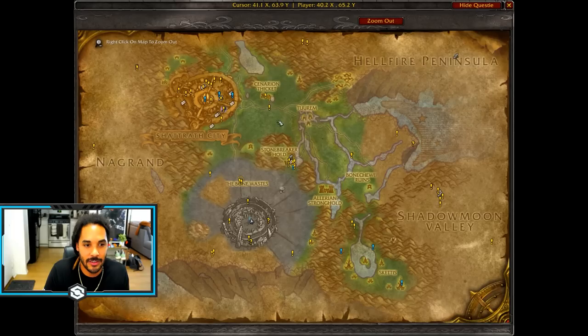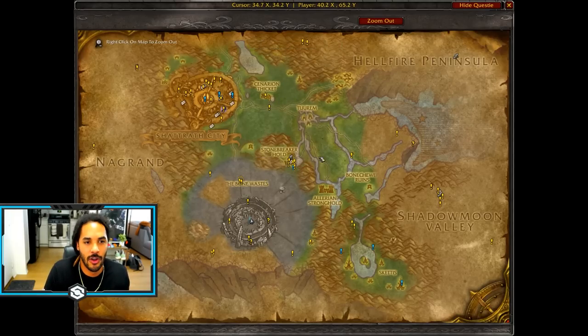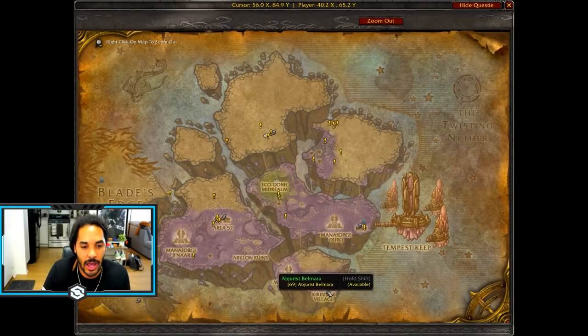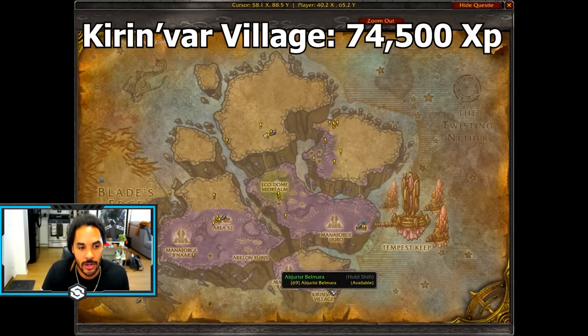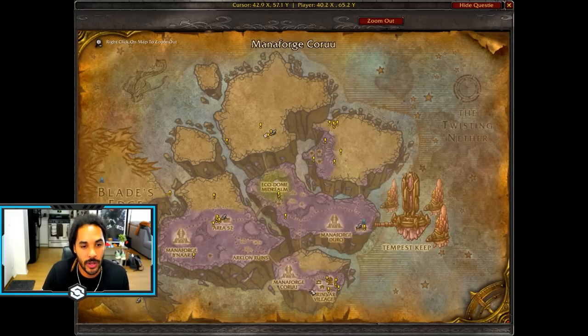If you're only doing this section and haven't done the quests already, you might as well throw in the quests from Stonebreaker Hold or Cenarion Thicket. Just fill up your quest log as fast as you can and knock out this area. Netherstorm is also one of the best places to get quests done — in particular Kirin'var Village, but if you have the quests available you can also do Area 52 and the Eco-Dome, where you can do a quick loop and turn in a crazy number of quests.